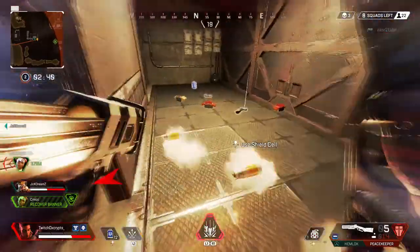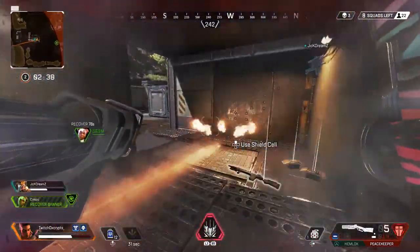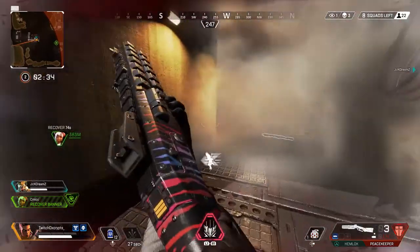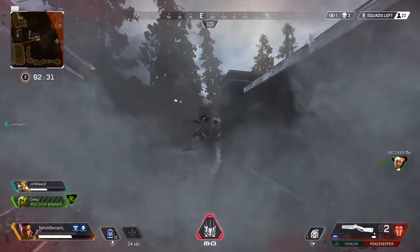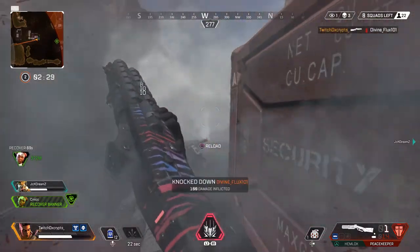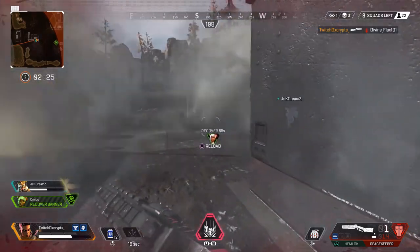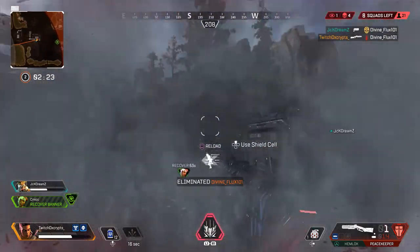This clip really shows how much of a pain you can be using smoke grenades with a shotgun. I put the smoke grenades down and the other Bangalore didn't have a clue what was going on, didn't realise where I was at all. Running in from different angles, tagging up with a shotgun, and ultimately leading to the down and wiping out the squad.